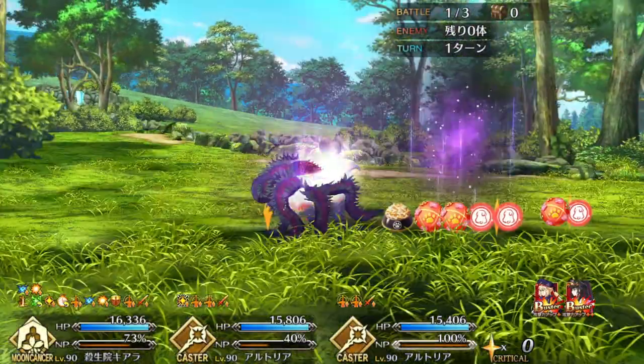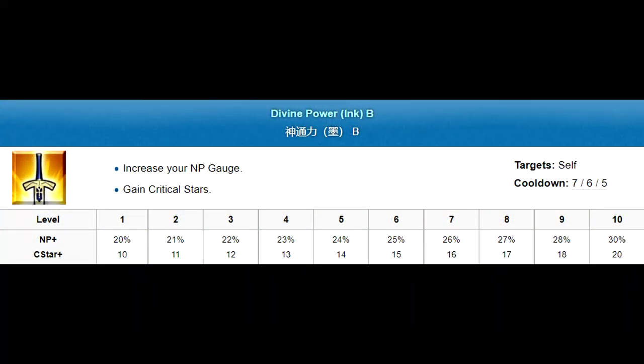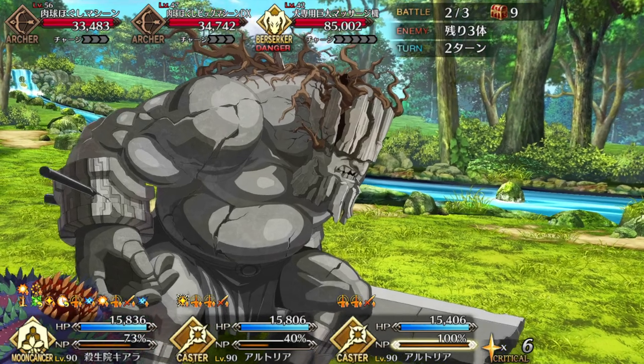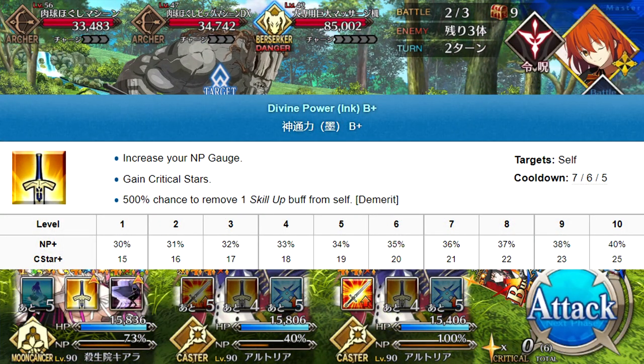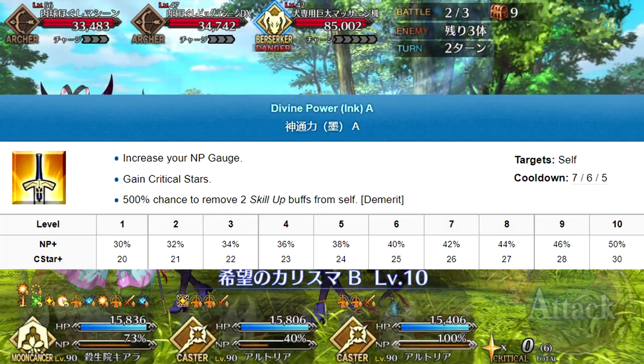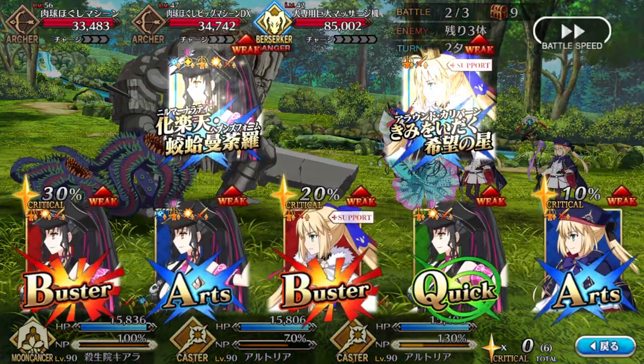Her other two skills change based on how many stacks you have. The first is Divine Power Inc. At zero stacks and level 10, it's a 30% battery plus star dump. With one stack, the battery goes up to 40% and you get more stars, but it eats the stack. With two stacks, the battery goes up again to 50% and the star dump caps out at 30, however it eats those two stacks.